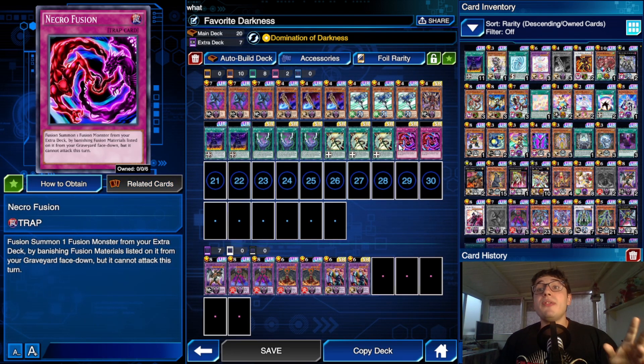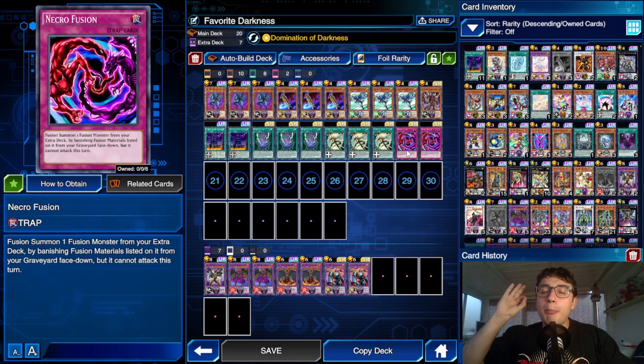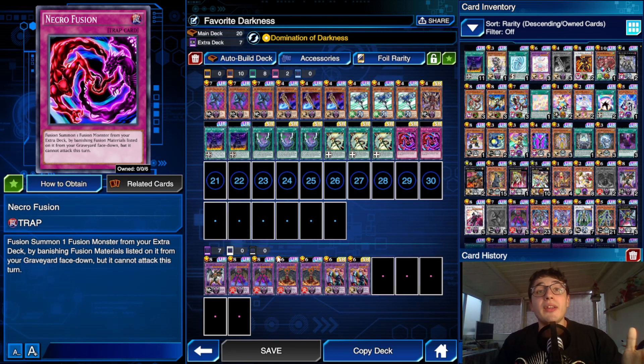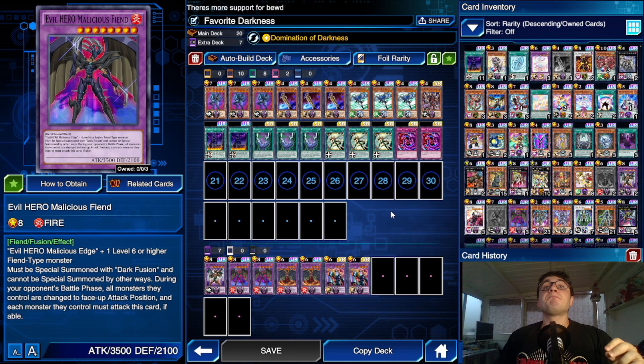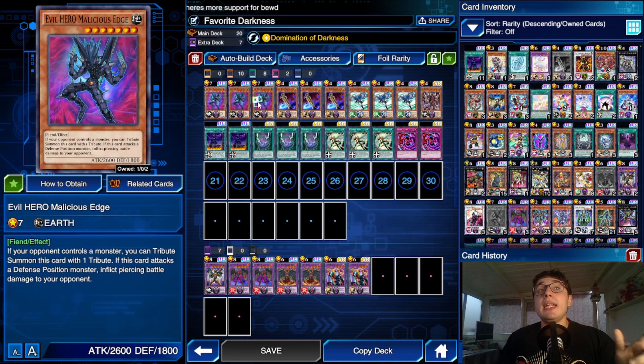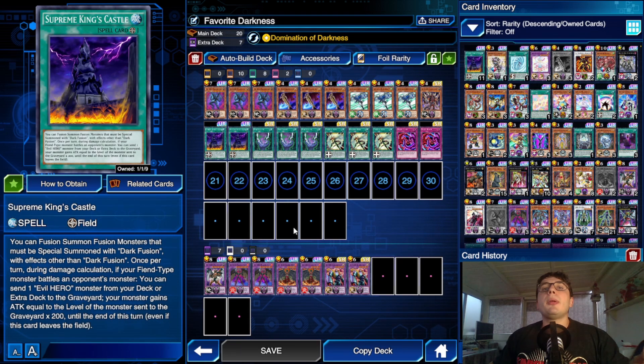Last but not least, we've got Necrofusion. Because we have easy access to Supreme King's Castle, we can play Necrofusion as a defense — a great tactic in your opponent's battle phase to summon Malicious Fiend, forcing your opponent to attack with all their monsters into him. Keep in mind you're not forced to use two Malicious Edges to summon him — one Malicious Edge is needed as a listed fusion material, but the other material can be any Evil Hero fusion monster sent to the grave by King's Castle or previously destroyed during the duel.